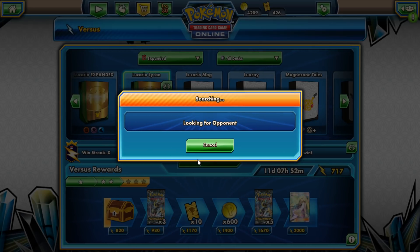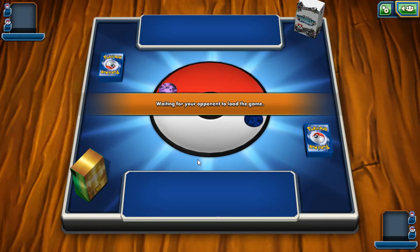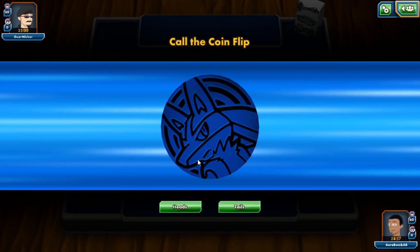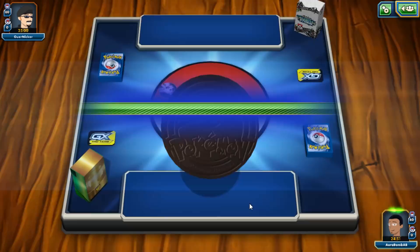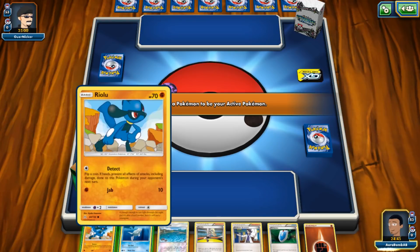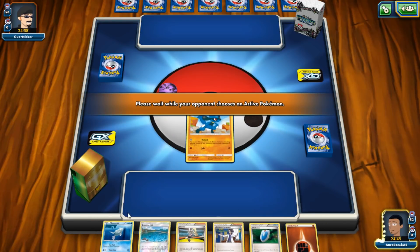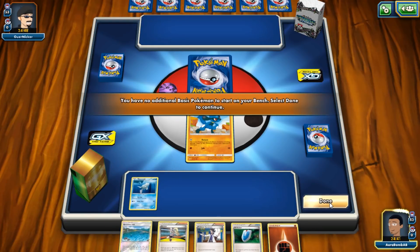Buzzwole can beat Mega Gardevoir but they need to go second, land two Elixirs, and take a turn one knockout first. If Buzzwole can take the knockout first they win, because our setup is a lot easier. This is a really good opening hand — we have Sycamore, a lot of cards we don't mind discarding, and Brooklet Hill. We're going first. We can put Remoraid down on Brooklet Hill — this is really good. Mega Gardevoir is an auto loss — every one of these decks has auto losses.